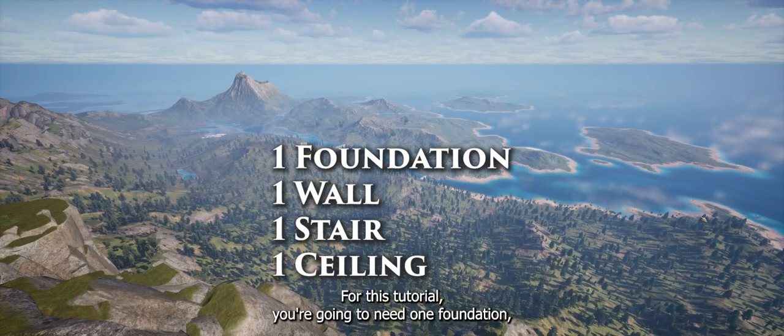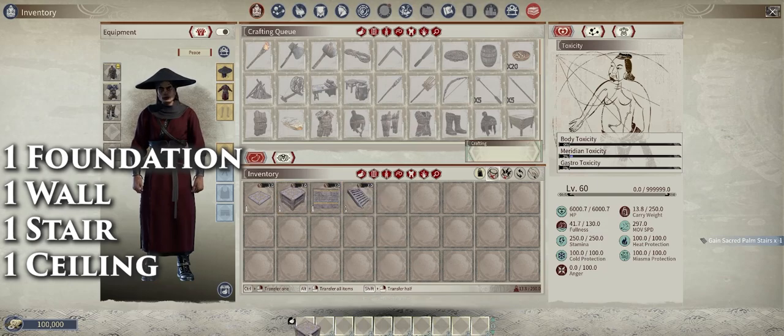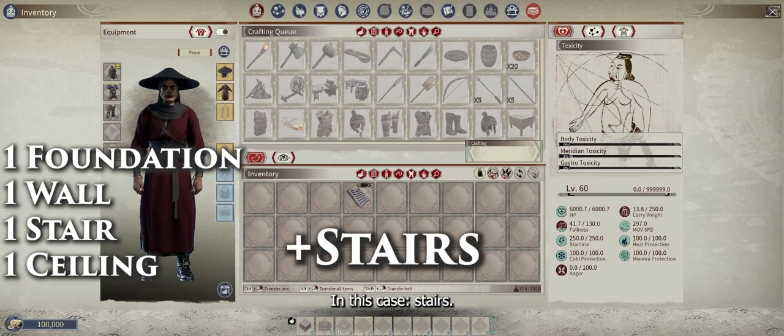For this tutorial, you're going to need one foundation, one wall, one stair, and one ceiling. And per usual, I recommend bringing extra materials — in this case, stairs. Let's get to it.